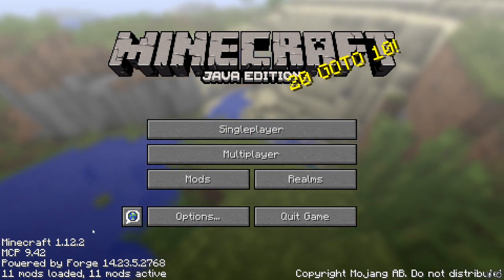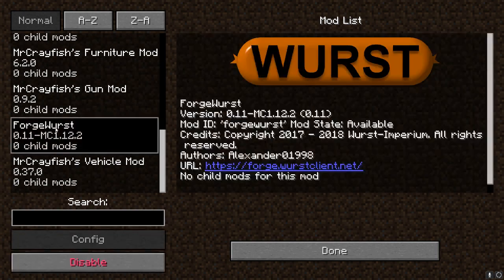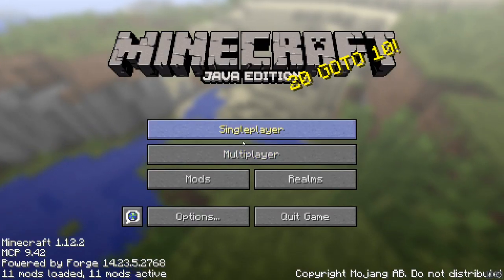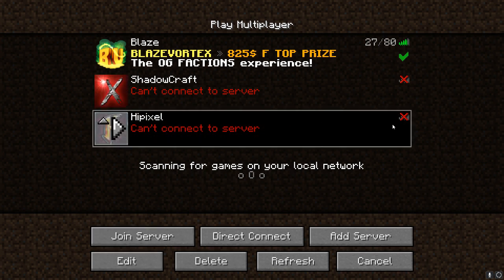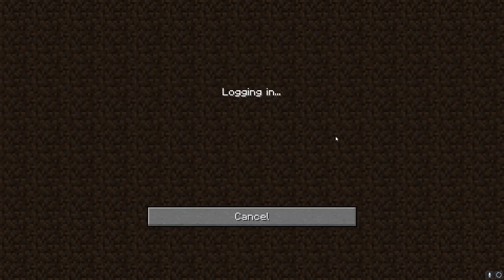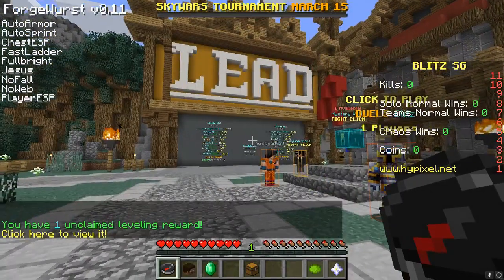If you go over to mods you'll see Forge Worst — it's right there. I'm going to show you guys in multiplayer. I'm trash at multiplayer but it has a lot of cool features. I'll click on Hypixel but it's saying it can't connect to the server, so I'll just show you in Blaze instead.